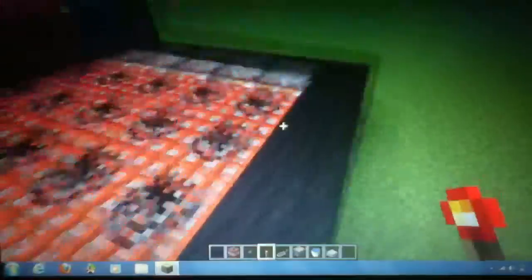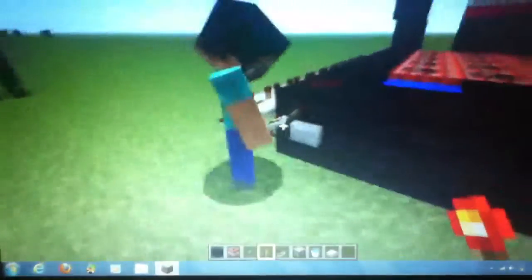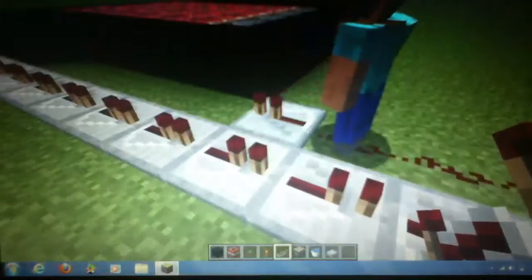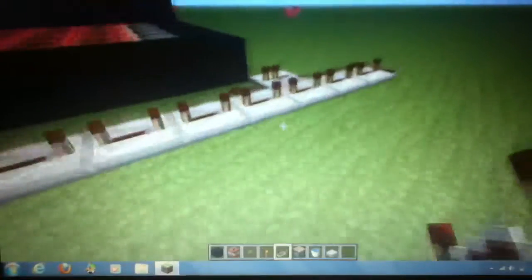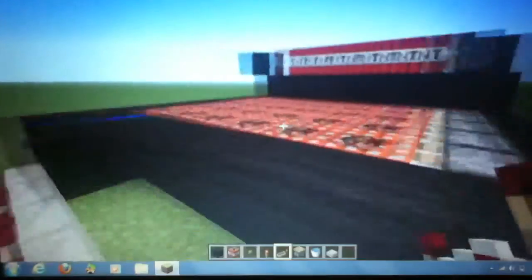Build across with any kind of block right here, and then with repeaters again, you're going to place twelve of them going across from the button — one, two, three, four, five, six, seven, eight, nine, ten, eleven, twelve. Build across with redstone and then put all of them up to four ticks. The last one can be two or three ticks — it doesn't really matter.